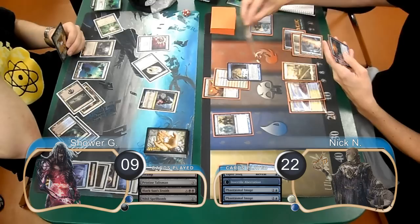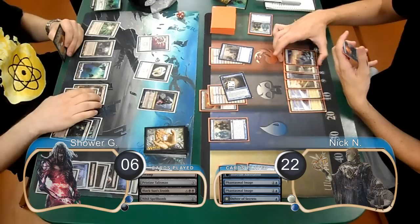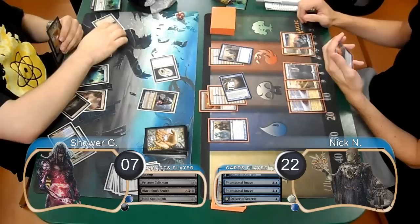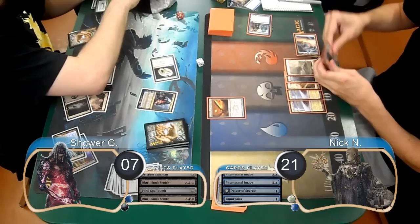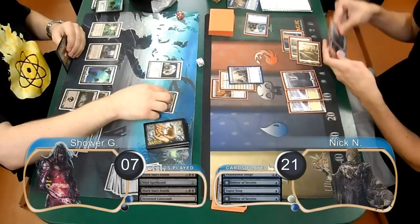Nick played another Phantasmal Image copying his Aberration again, then played another Delver of Secrets and attacked with his Aberration for 3 more damage, dropping Shower down to 6 and forcing him to discard the last card in his hand. Shower started his next turn by sacrificing his Spellbomb to exile Nick's graveyard and draw a card, then gained another life and played another Black Sun's Zenith for 2 to wipe Nick's board again. In response, Nick bounced his Delver back to his hand with a Vapor Snag, going down to 21. Shower used his Tezzeret to turn his Talisman into a 5/5. Nick replayed his Delver and equipped his Sword to it, then Shower used Tezzeret to find a Ratchet Bomb, which he put into play.